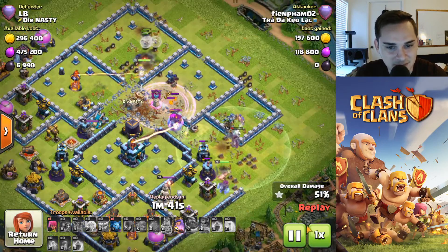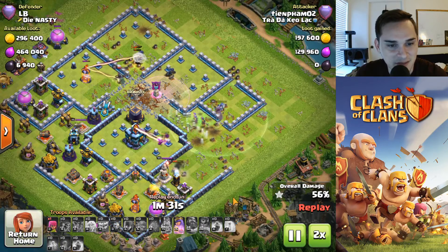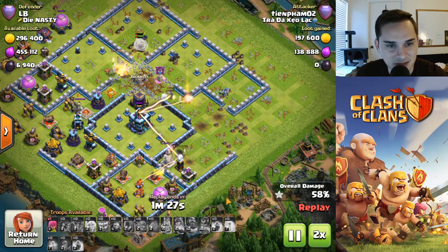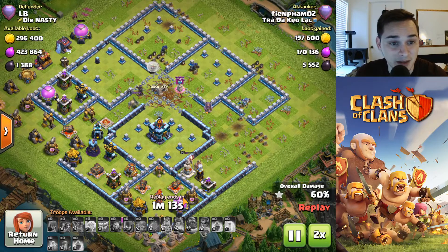Let's fast forward this one — nothing left here. Queen's gonna die off soon, uses her ability. Town hall is gonna survive. Melt those yetis and the king. The people attacking me in Legends League — I swear I don't know what's going on, man.